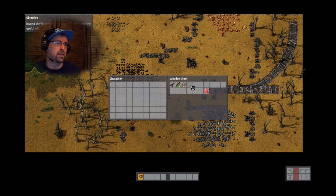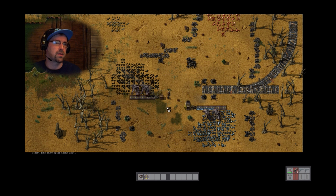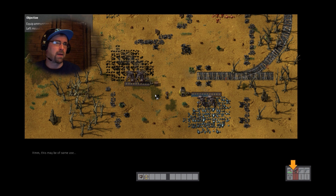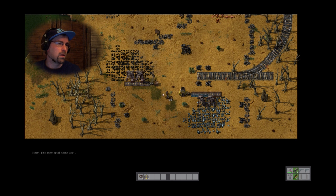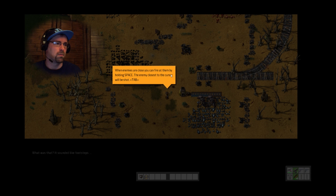There might be something useful left — there is indeed, all manner of things. Equip ammunition — you can shortcut plus shift the left mouse button as well. I now have a weapon. Sounded like footsteps. You can fire by holding space; the enemy closest to the cursor will be shot.